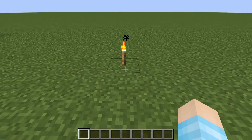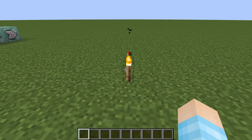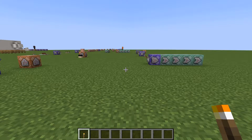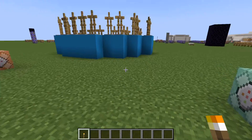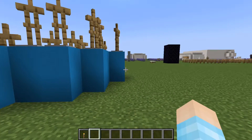Hey guys, welcome back to another how-to video. Today I'll be showing you how to add dynamic lighting into your world without mods, but with command blocks. What dynamic lighting does is when you hold a torch or something, it emits light around you and you can walk around without placing any. When you let go of the torch, it becomes dark again.